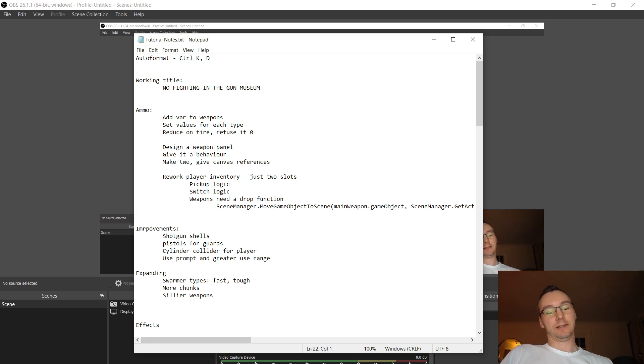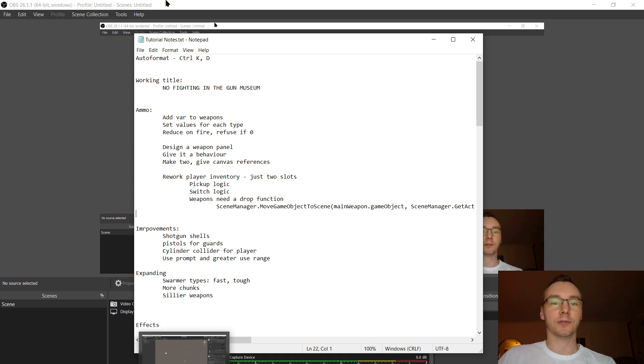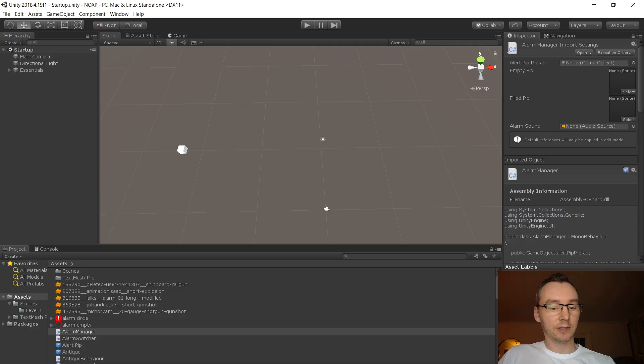We want to limit the ammo and weapons, and the reason we're doing that is because we just added persistence — the ability to carry information over from one scene to the next. One of the most interesting things to worry about is ammo counts. If your ammo isn't restocked between levels, you've got to think much more carefully about when to use your most powerful weapons.